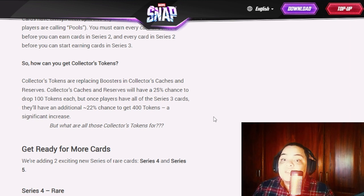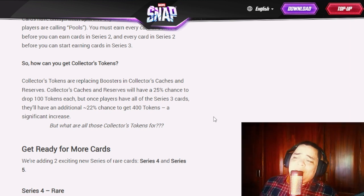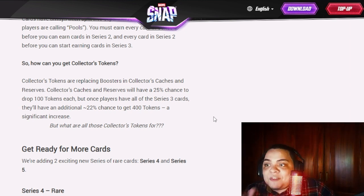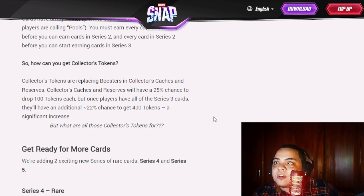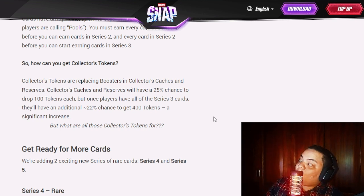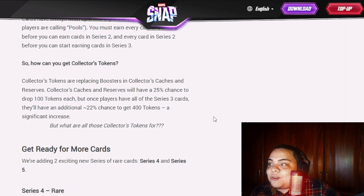Once players have all of the Series 3 cards, they'll have an additional 22% chance to get 400 tokens — a significant increase. So with a 25% chance to get 100 tokens, you get 100 tokens roughly every four boxes on average. To get 1,000 tokens you'd need about 40 boxes on average. That is a lot of reserves, but 25% is still a good chance.